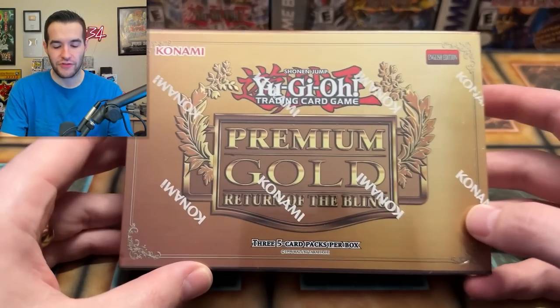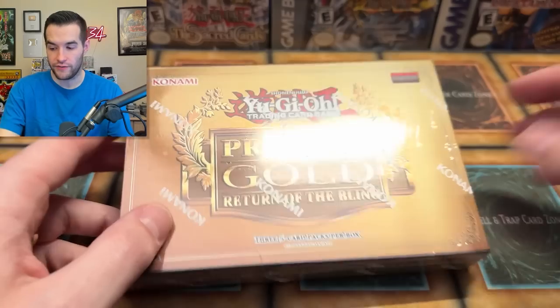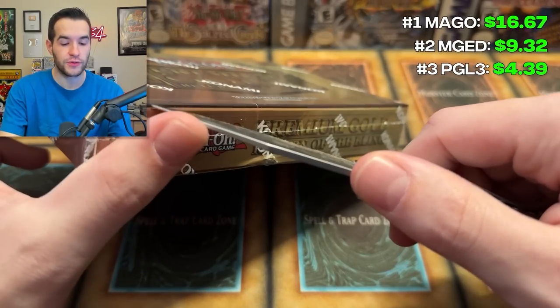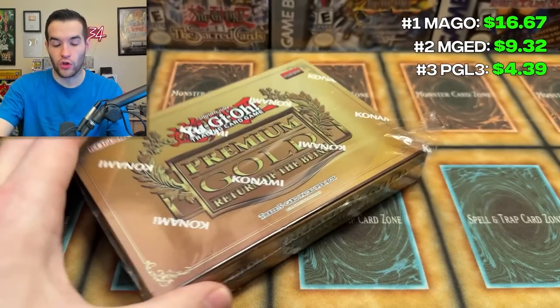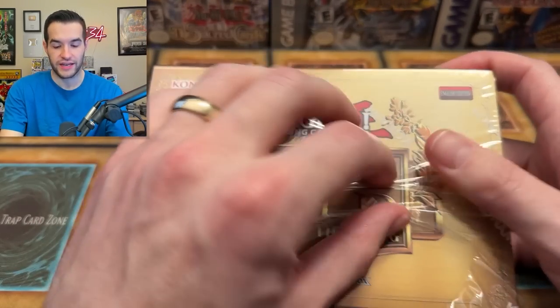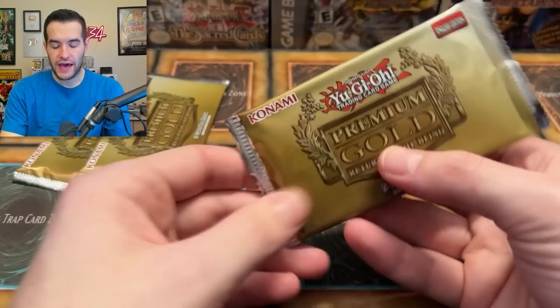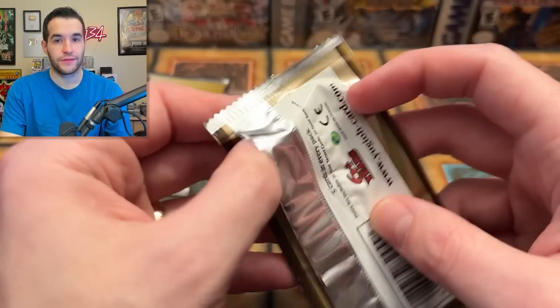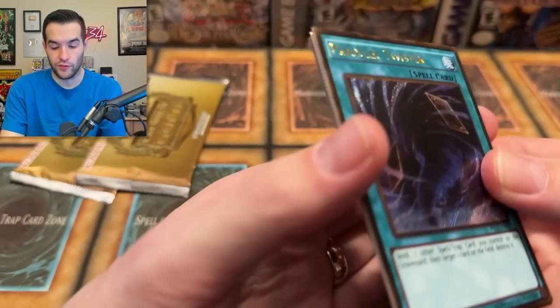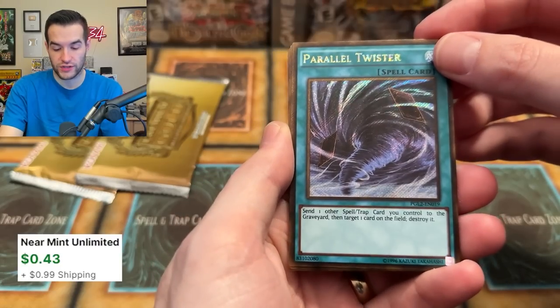Next up we have Premium Gold Return of the Bling, which came out March 19th, 2015. There's some pretty cool stuff in Return of the Bling. I love the presentation of this one — I think it's one of the best looking gold series. It just looks clean, it's a really nice box. Okay, three packs — pretty sure these are unlimited. We have Parallel Twister — very nice, that's pretty.